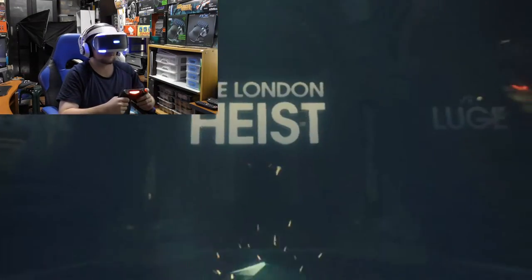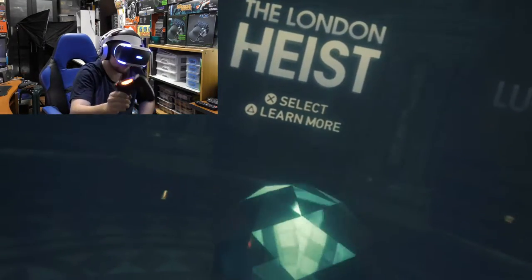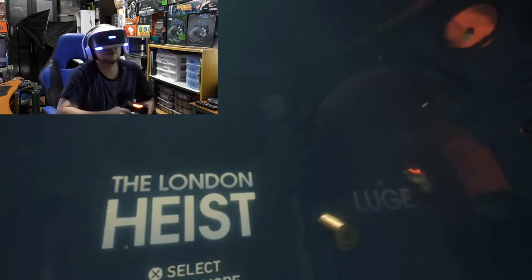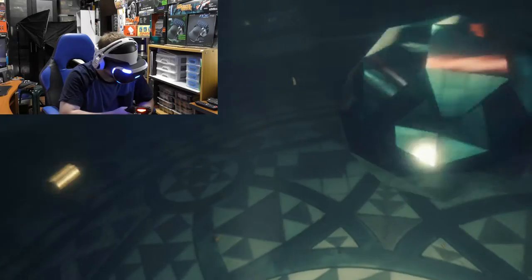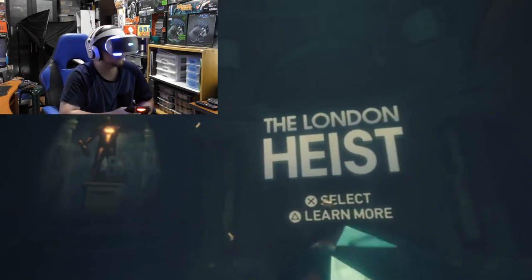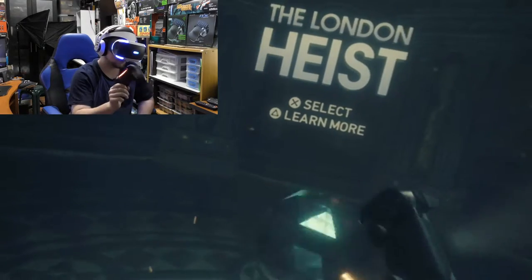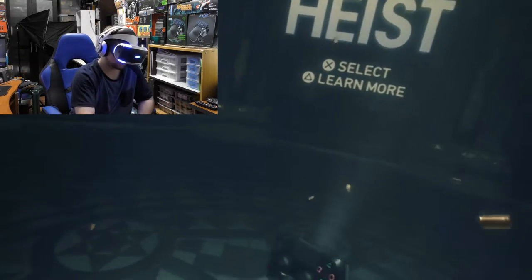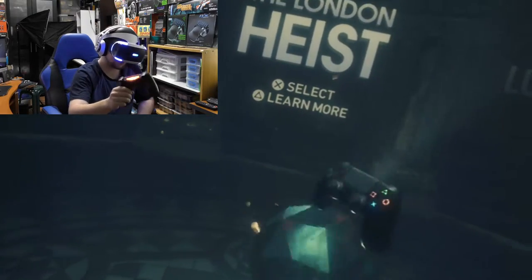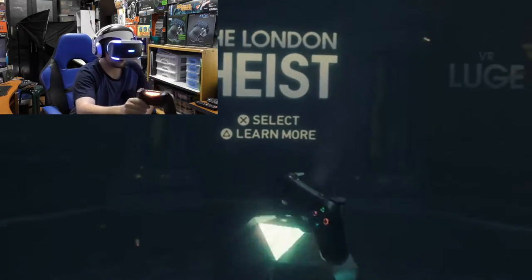The next one is the London Heist, and this is like a big diamond in front of you. You can see there are floating bullet shells all around as well, kind of falling on the floor. It's cool because it sounds like you're clinking on a diamond — like glass almost. It's pretty cool.